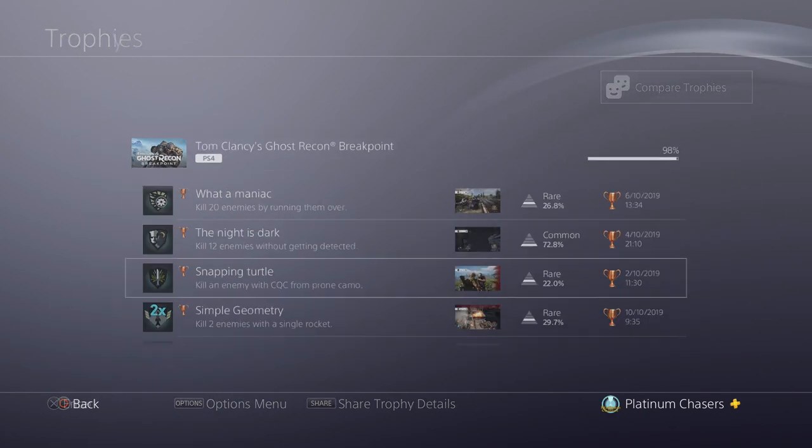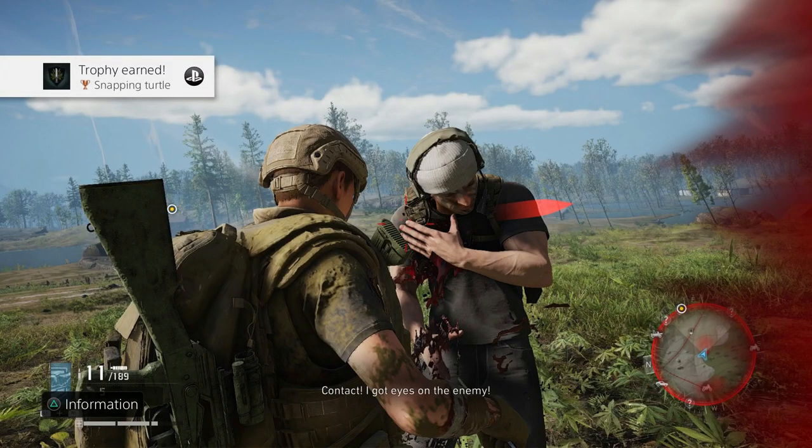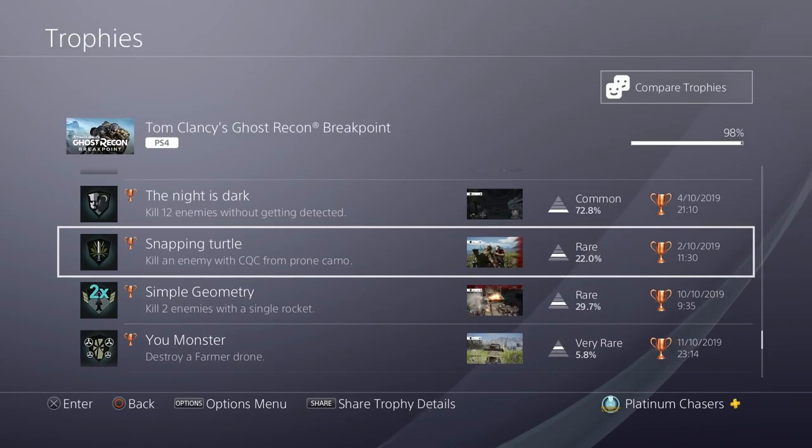Kill an enemy with CQC from prone camo. Press circle to crouch, then hold to go prone, then press X on PlayStation to go into prone camo — this will sort of disguise you and an enemy has to get really close before they actually spot you. Once they're close, jump up and press R3 to do a melee kill. A good method: shoot a few bullets into the air to get their attention to orange, then do prone camo — they'll still come to where the shots were, and that's an easy way of doing it.